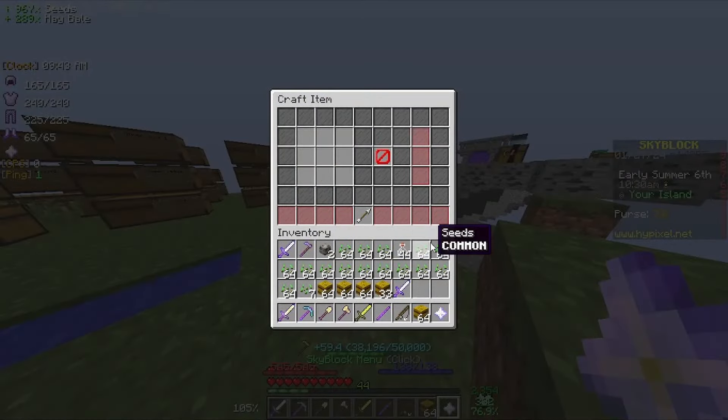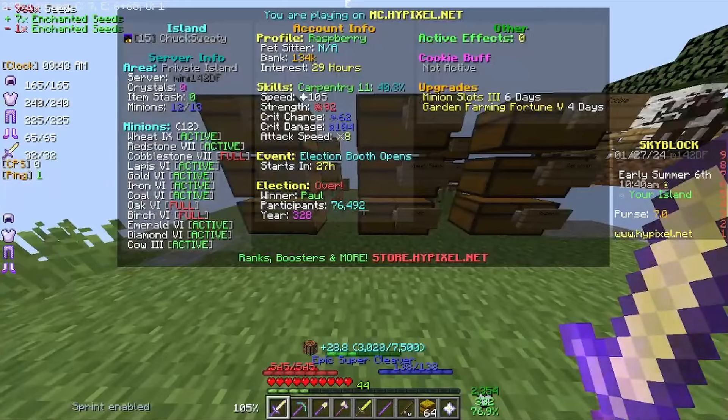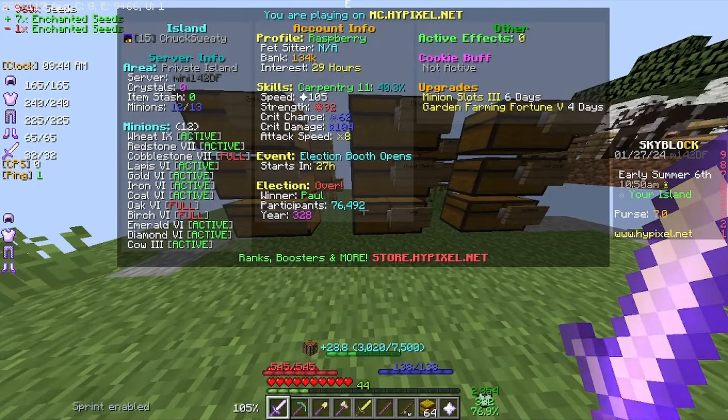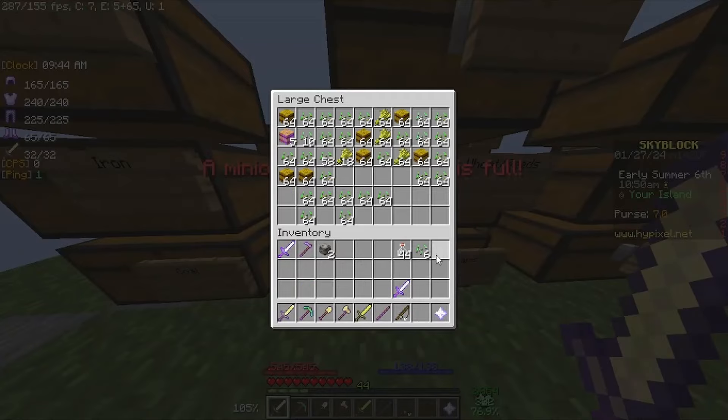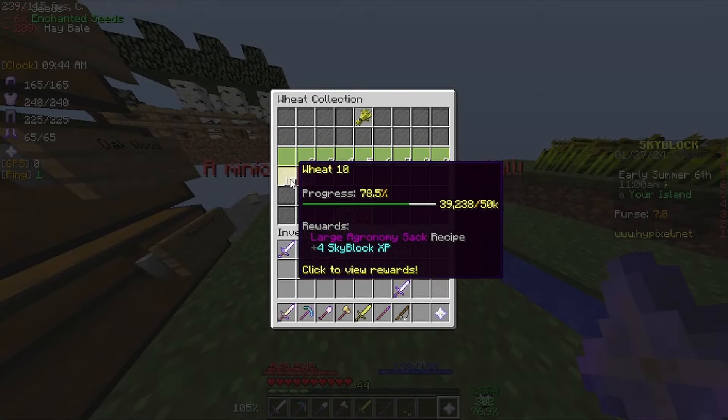The wheat minion's at tier 9 now — I think I upgraded it a couple of times since last episode; it might have been level 7 or 8. The wheat minion's the highest level minion right now, followed by redstone and cobblestone at level 7. Once I get the collection maxed out, I'm probably going to put away the minion if it doesn't have anything I want. Eventually we will get to 100k wheat.